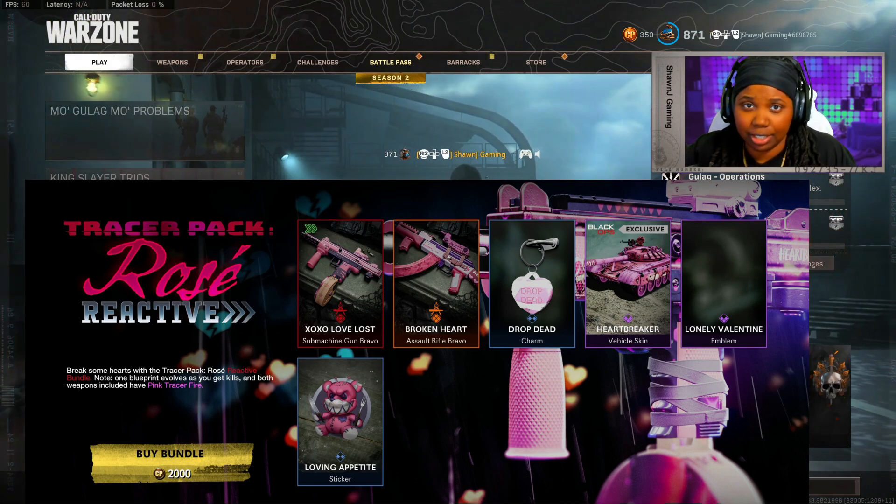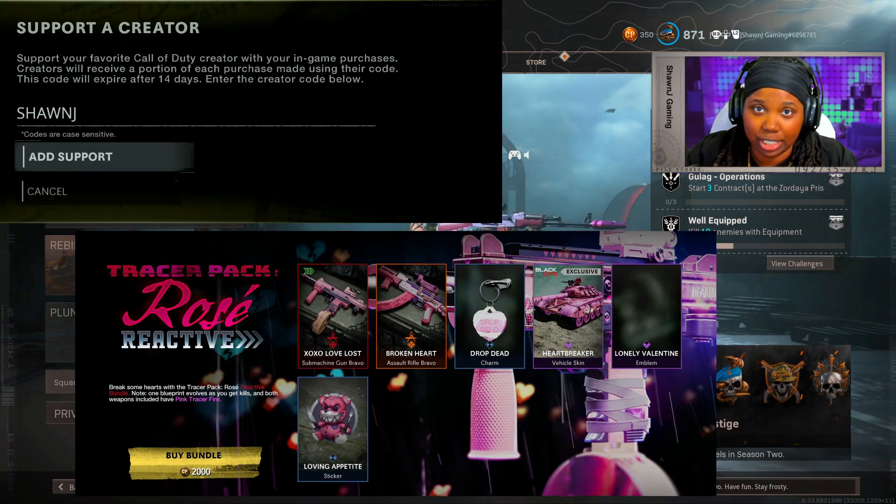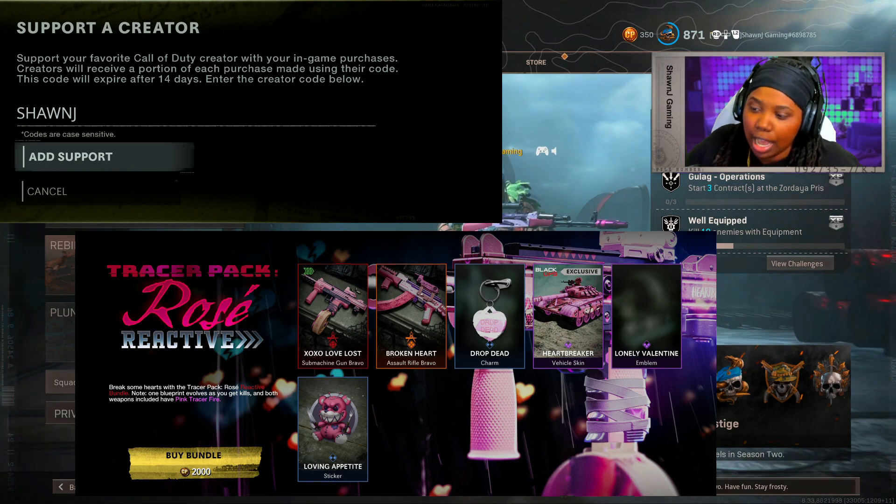It comes with the Milano, the AK, a charm, a vehicle skin, an emblem, and a sticker. You guys already know the drill — if you guys do decide to go ahead and cop this bundle or any bundles from the store, please make sure you guys use code ShawnJay as your Support-A-Creator to help support me as a creator. It doesn't cost you guys anything to show love.